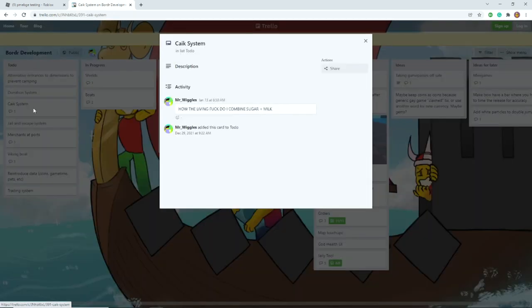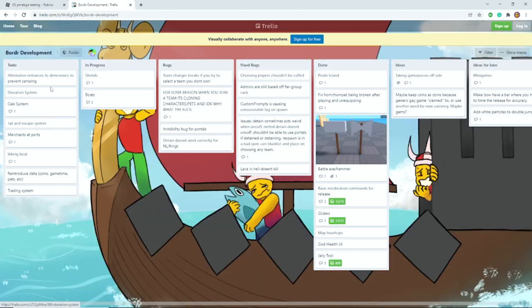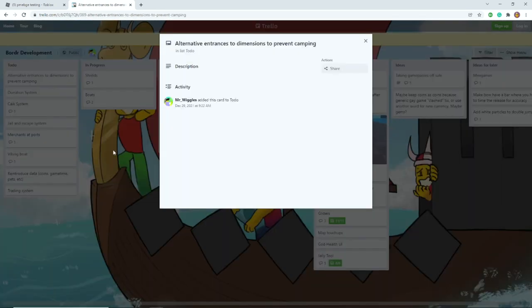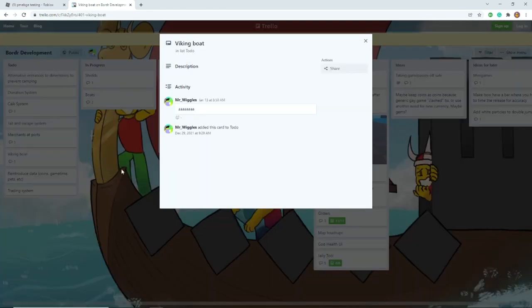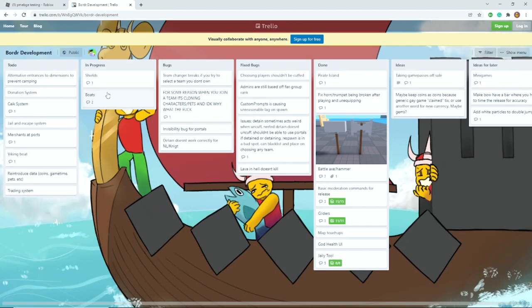What is here — cake system, there's donation system, entrances to the mentions to prevent camping — okay, you gotta do this as well. Merchants at the port? Do it! Put merchants at the port. Viking boat — yes, put the Viking boat. We introduced the data — this is very important. Training system! Yes, we need a training system, because the current system is only accessible to Discord users. The boats are in progress, and that's pretty much everything for the Trello.